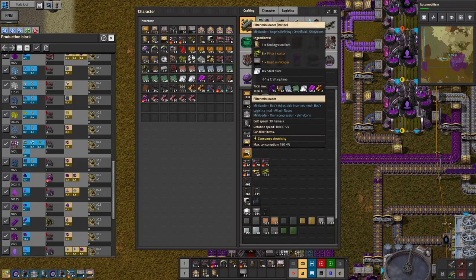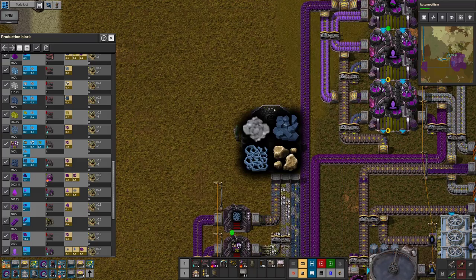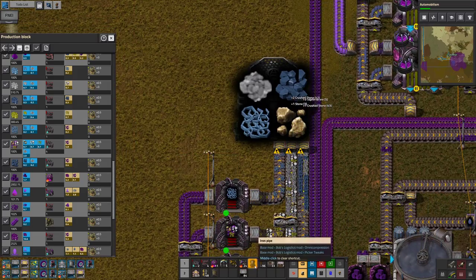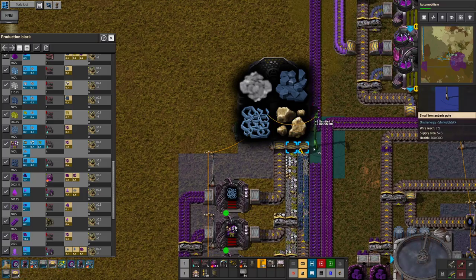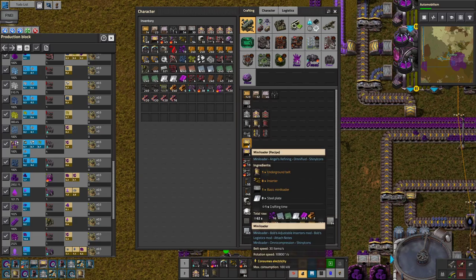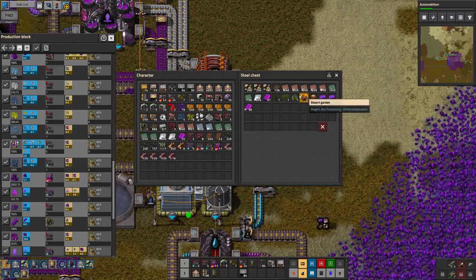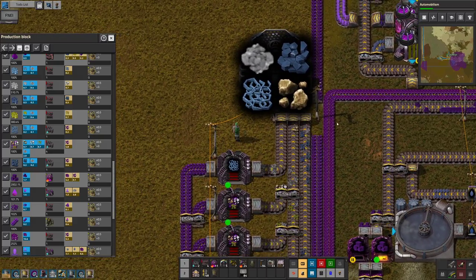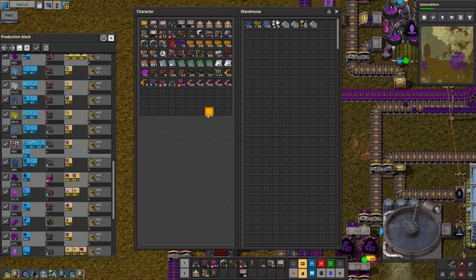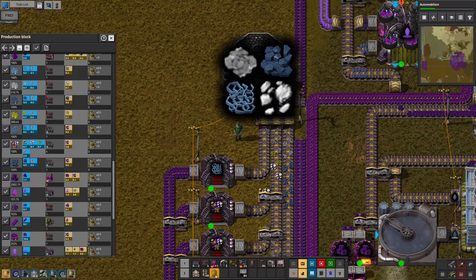We'll also need more filter mini loaders if we're gonna do it that way, but that's fine. Could also just use a couple more regular mini loaders — good thing we had some. I am out of underground belts. What are we missing? It's not iron — it's Omnicium this time. Do we have some more over here? I believe we do, yeah, but not a ton. Well, it is what it is — slap you guys in there.